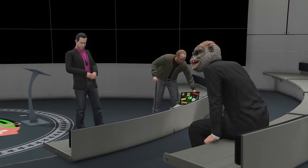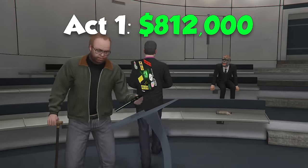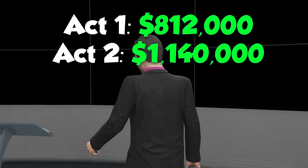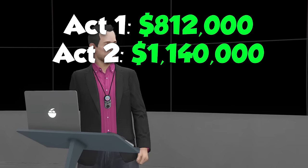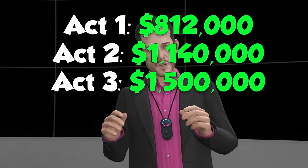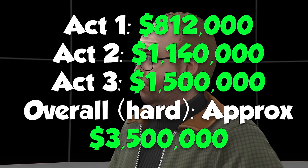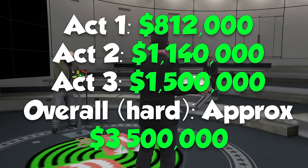As for the payouts: Act 1 pays $650,000 on normal, increasing to $812,000 on hard. Act 2 pays $900,000, which on hard is $1.14 million. Act 3 pays $1.2 million, which on hard is $1.5 million. All up, that comes to $2.8 million on normal and $3.5 million on hard. So $3.5 million is the total money you can make with this heist on hard difficulty.